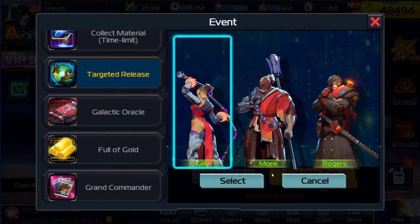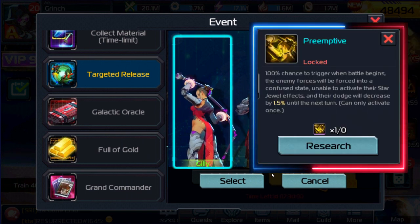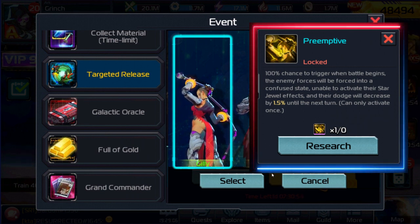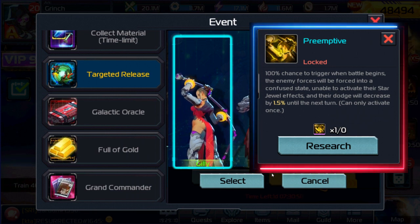When it comes to the targeted release, the only Commander I would recommend you even try to get would be Gilly. You probably only need to get her once — this would just be if you don't already have the preemptive for the plugin.